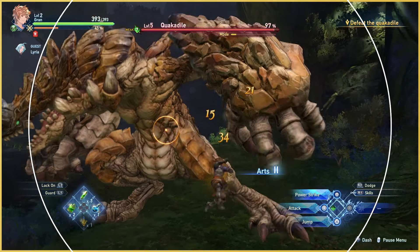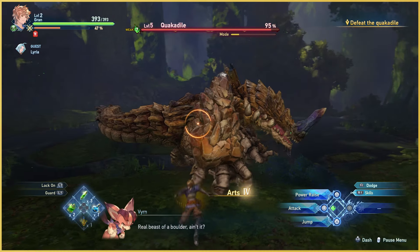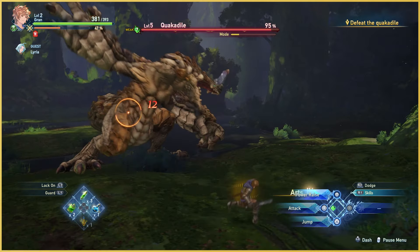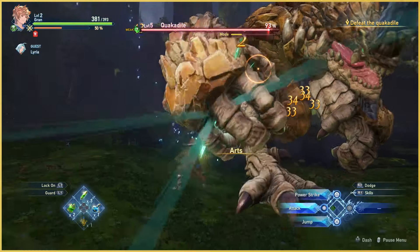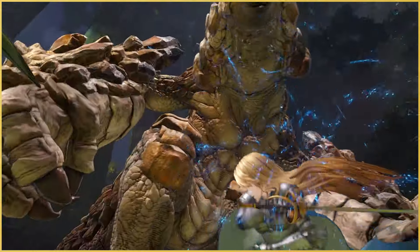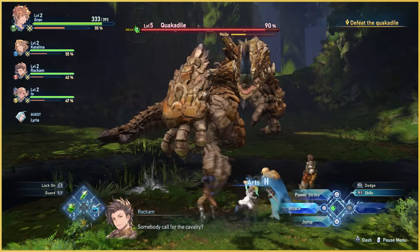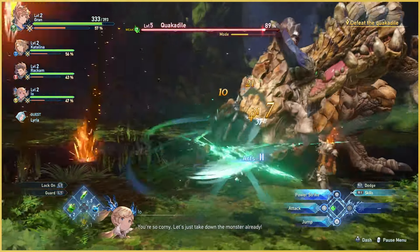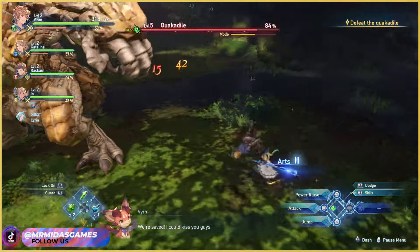Granblue's combat is broken down into two melee attacks, dodges, and blocks. Each character has a set of skills which can be pulled off by holding the R1 button and pressing square, triangle, circle, or X for their assigned skill. The combat is fun, flashy, and a visual delight. Fighting is a huge part of any RPG, and this is probably the most fun I've had in an action RPG since Tales of Arise.